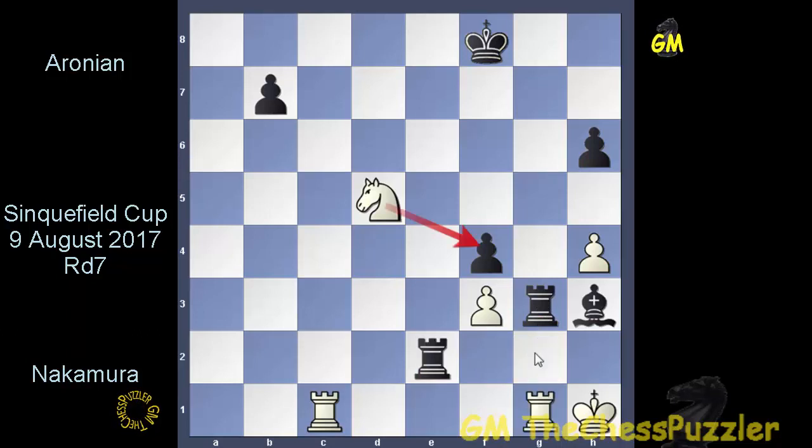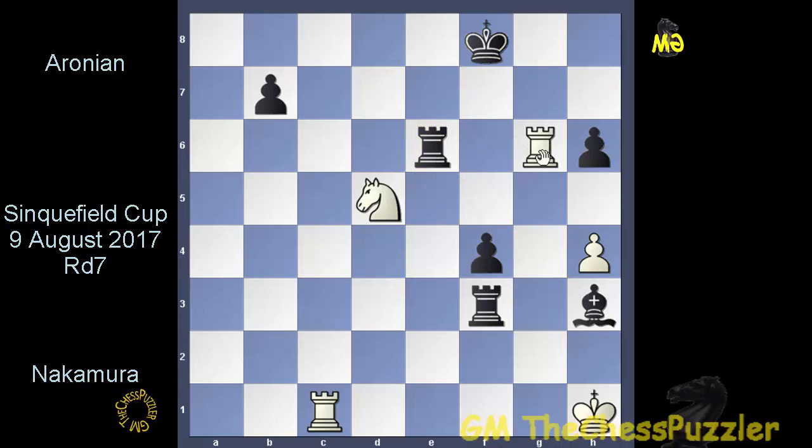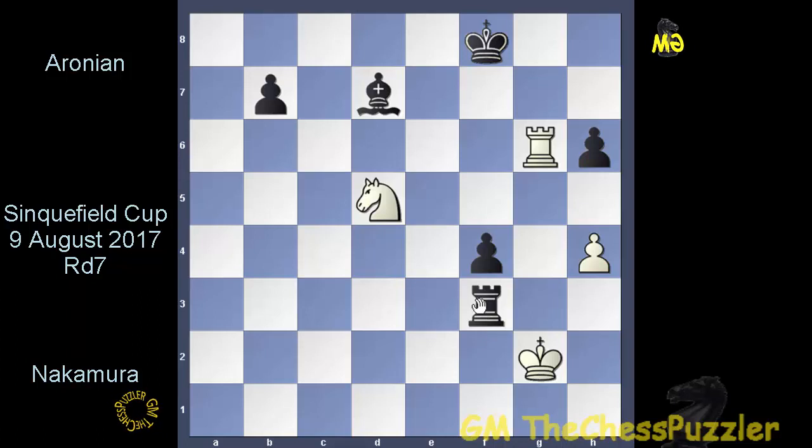Levon went on to remove the pawn, and with Rg6 Hikaru was trying to get back into the game. Levon had everything under control — he withdrew his rook to e6, and though an exchange on e6 seemed like Hikaru's best option, he decided to go for Rg1. Since the exchange on e6 did not go through, Levon simply grabbed the rook, and once the rooks came off after the bishop got in on d7, we saw the king coming out from the corner with a check on g3. The other rooks came off and it was now a matter of simplification.